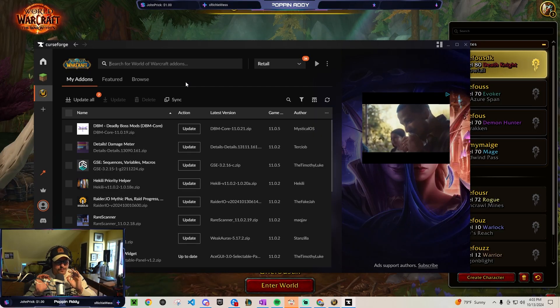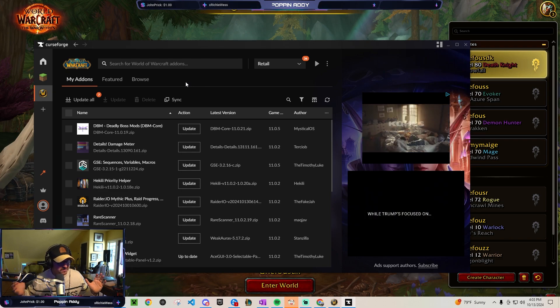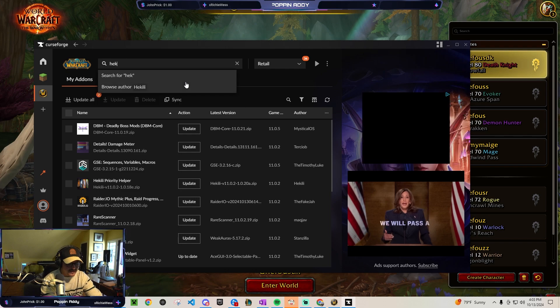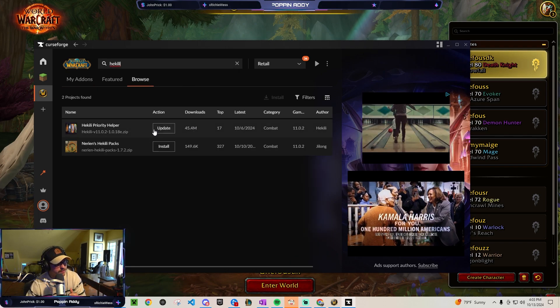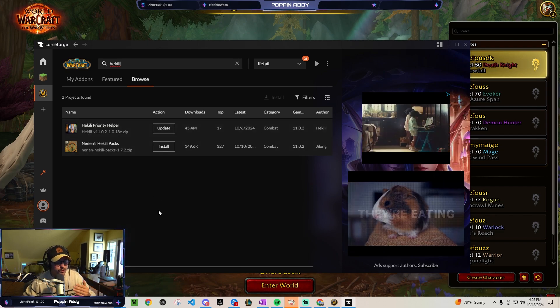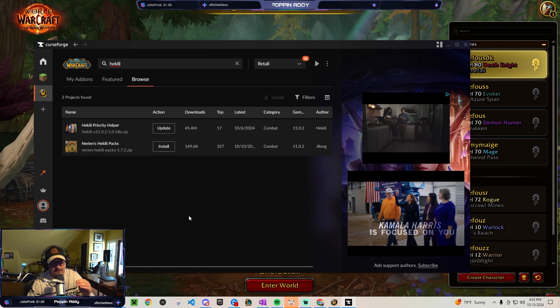All DPS specs are currently supported, and all tank specs are also currently supported. You can download Hekili from wherever you get your add-ons — I use CurseForge. It's a massively popular add-on with 4.5 million downloads. Just make sure to install the Hekili Priority Helper by Hekili, and then we can hop into what it looks like in-game and talk about why it's so beneficial, especially for learning new classes.